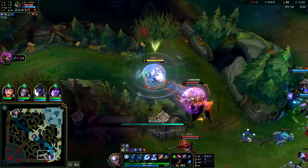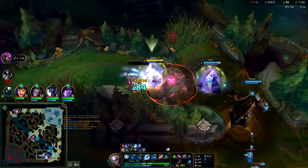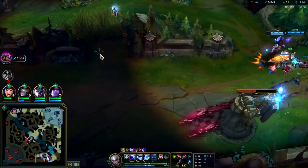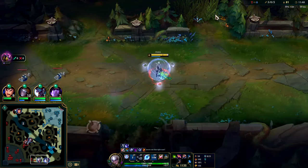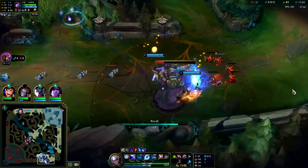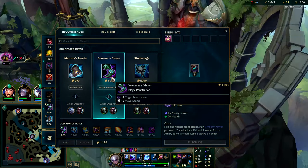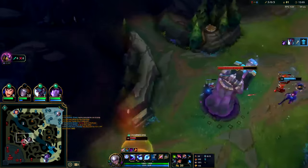Get her with Q, E, W, auto into R — pull her back in. She messed up her flash; I still have my E. I'm not gonna use it if I don't have to, especially since I already consumed the moonlight. Putting E on 18-second cooldown would be bad. Draven — gonna get him with Q, E, W. Couldn't connect, he's moving too quick. That Trundle W looks like a GP R — that's way too similar. Time to back.